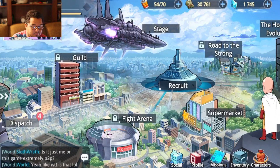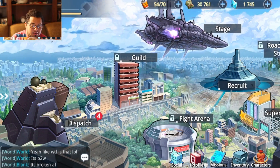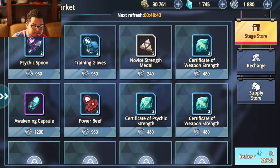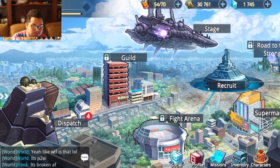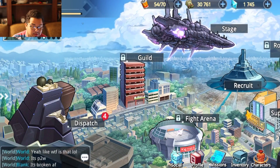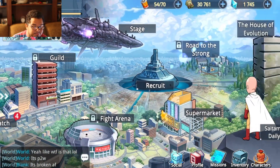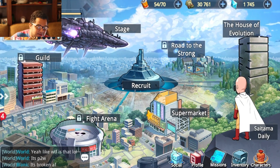Once I pass stage 4 and get into 5, I should be able to unlock guild, fight arena, and road to the strong. Also, for the supermarket — if you have these coins which you can get through battles, you can use them to fast-pace your way to getting specific gear for a character you want to build. I'd recommend focusing on two really good leads right now. My leads are Stinger and Genos — they're very good for attacking multiple people. I do want to get a healer hopefully in the next couple days. Genos is really good against that queen because of his fire damage, which will make more sense once you start playing.